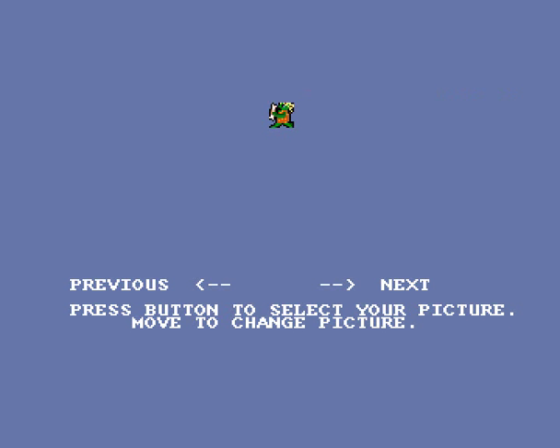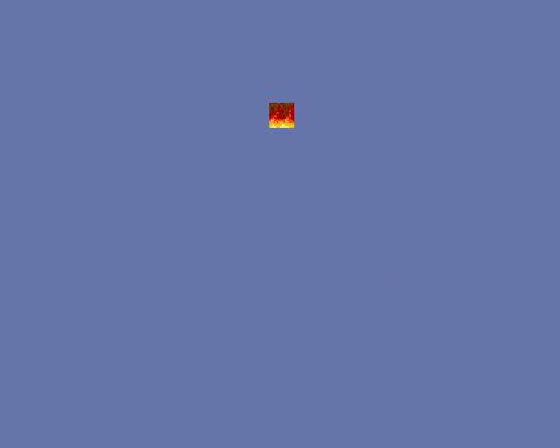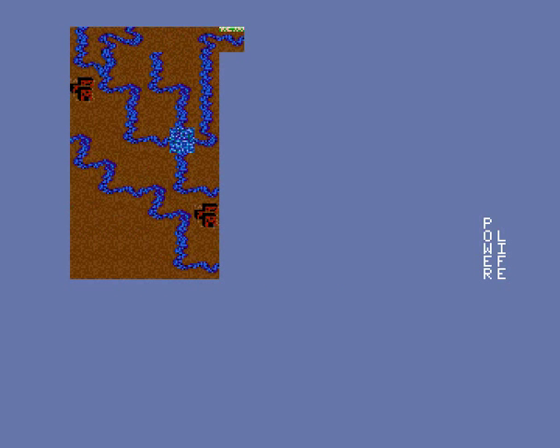From the perfectly sensible to the ridiculous. Yes, you can be represented by furniture, terrain, all sorts of strange things. There's a particular tile I am looking for. Let's be Fire — in both appearance and name. Fire is now in the Fertile Crescent.